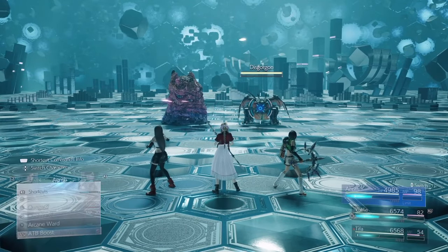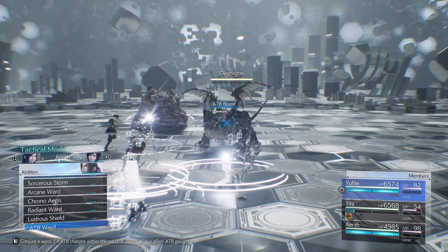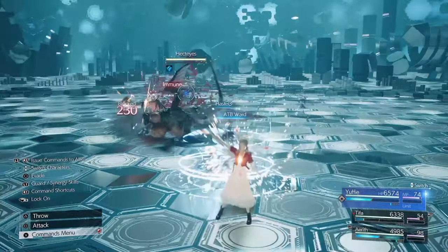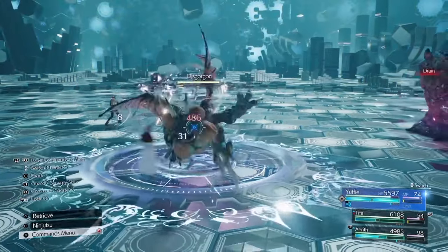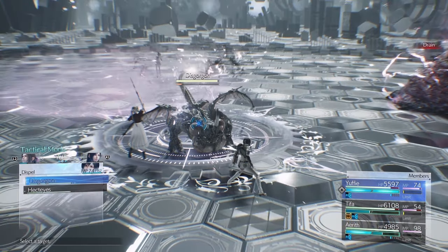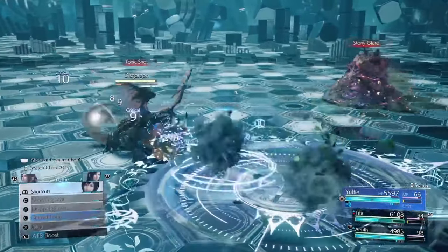Round 8 can be difficult because the Hectize has Reflect, so we'll want to build up ATB once the foundation is laid out. This is where the Subversion materia comes into play. Go over Breach and change it to Dispel. Once that's done we can resume the combo.